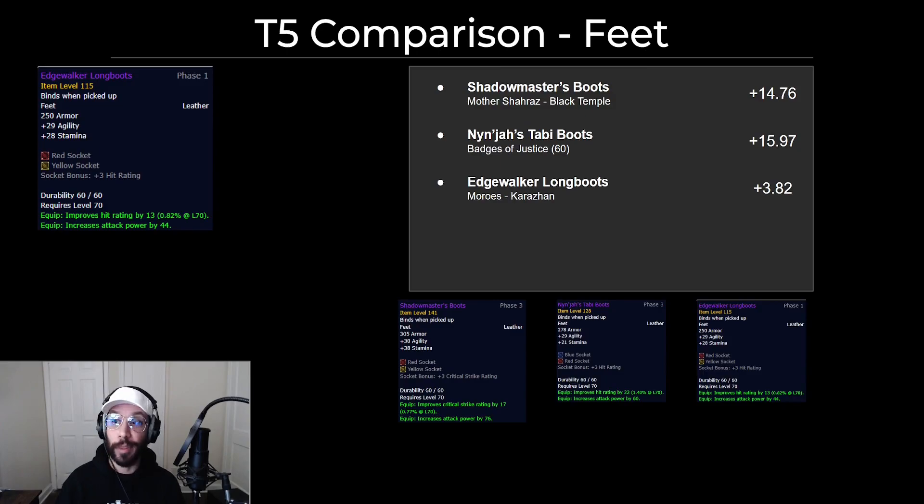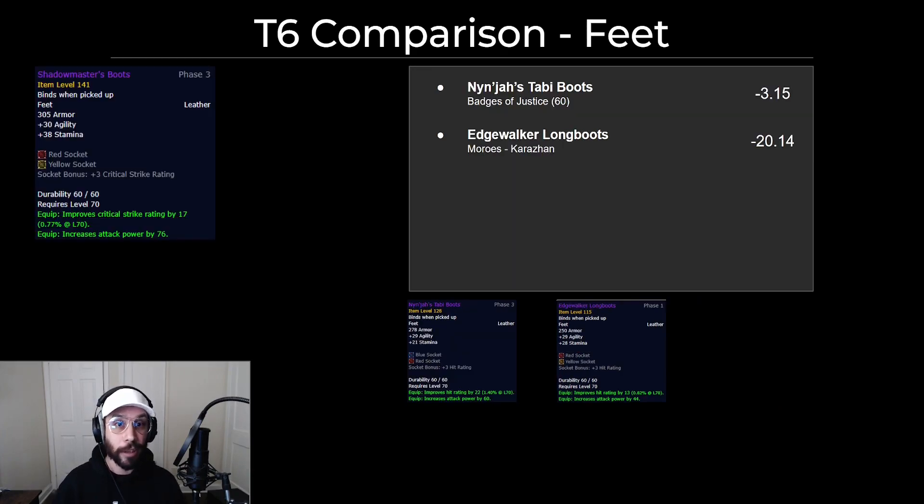For the boots, you'll finally be able to replace the Edgewalker Longboots you've had since Karazhan, and you've got a couple options. If you're not able to get the Shadow Master's Boots, you can always plug some epic gems into your Edgewalker Longboots for a 3-4 DPS increase until Phase 4, when the Ninja's Tabi boots come out. In a perfect tier 5 world, those are actually an upgrade over the Shadow Master's Boots, but going into tier 6 they're not quite as good — about 3 DPS less. I wouldn't put boots super high on your priority list, because you'll be able to buy the Ninja's Tabi boots with badges as soon as Phase 4 hits.